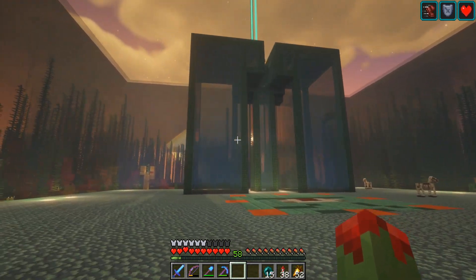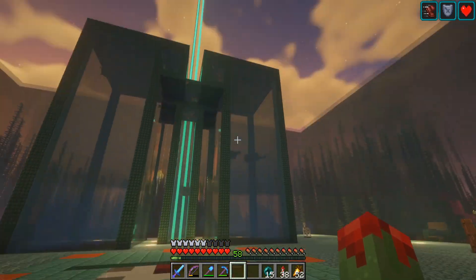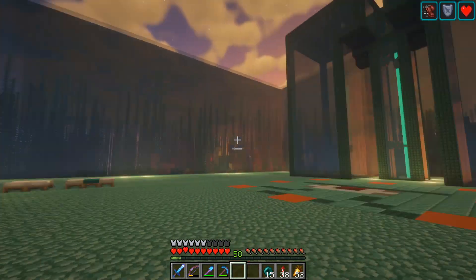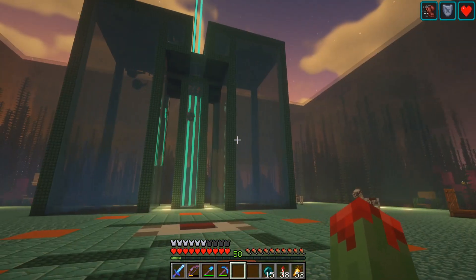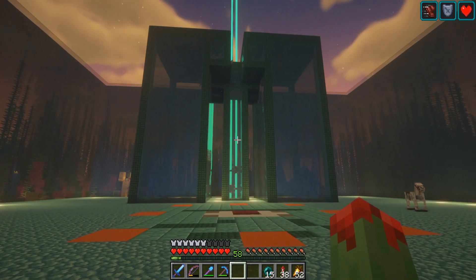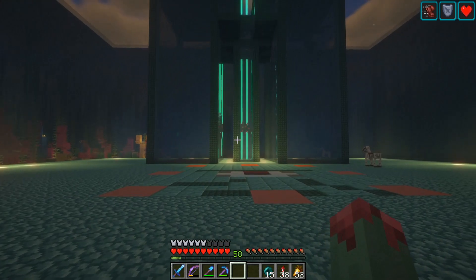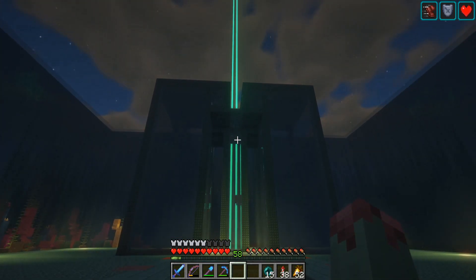Once the area was all drained of its water, I made these tanks. Within the bounding box of the ocean monument are the only places that these guardians can spawn — they can't spawn out there at all. By making these tanks filled with water, this is the only area that these guys can spawn. A lot of people don't know that in the bounding box of an ocean monument, no regular mobs can spawn — you can see it's quite dark, plenty dark enough to spawn regular mobs, but creepers, skeletons, zombies — nothing else can spawn in the bounding box. This makes the farm super efficient.